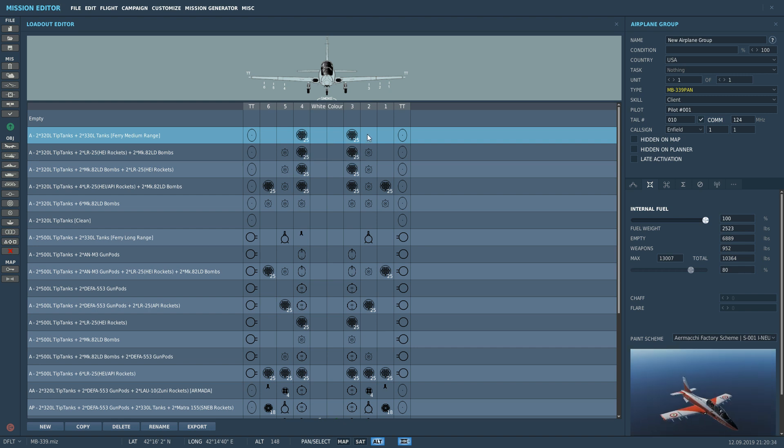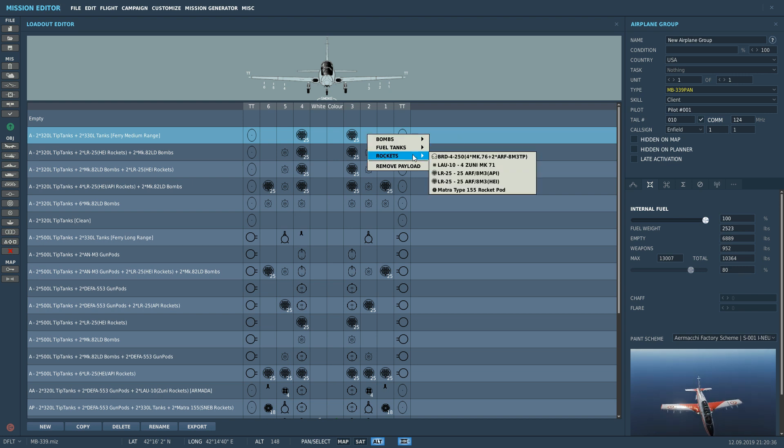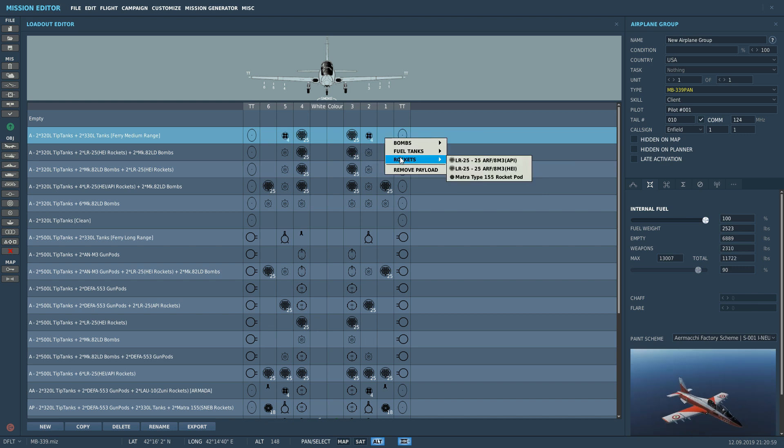Next we're going to go for pylons 2 and 5 and select rockets. We've got the same options but we've also got the addition of the Lao 10 pod with 4x Zuni high caliber Mark 71 high explosive rockets — these are the really big powerful high caliber rockets. We'll take the Zunis here. All we've got left are the Matras. So we've got 36 Matras, 50 low caliber and 8 high caliber Zunis.